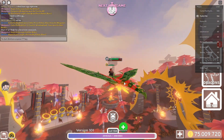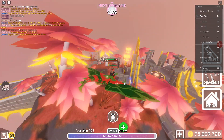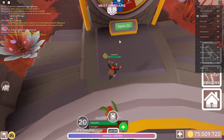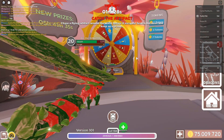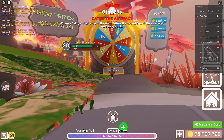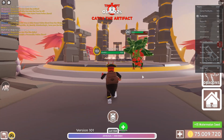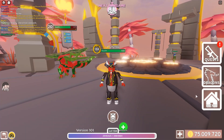Everything is loaded in now - I was really confused why it didn't load in. Let's go to the spin wheel real quickly, because after the spin wheel we can go to the first code. I got 50 watermelon seed - that's a good luck charm I guess, because melons is the theme of this channel. But make sure to use these codes.